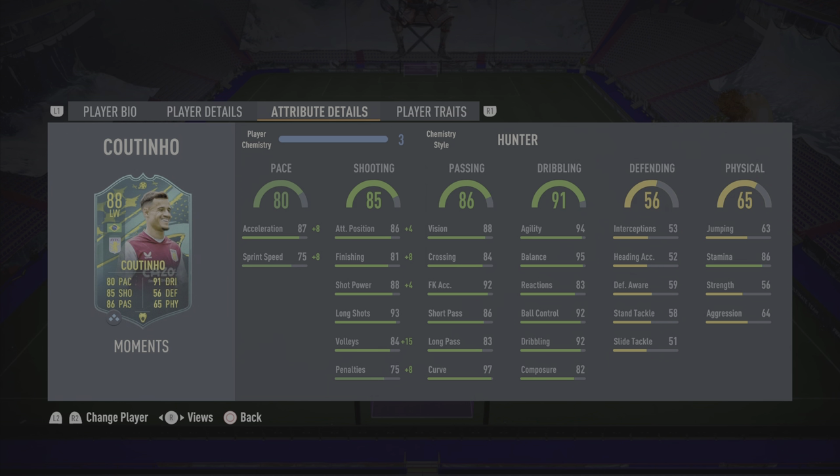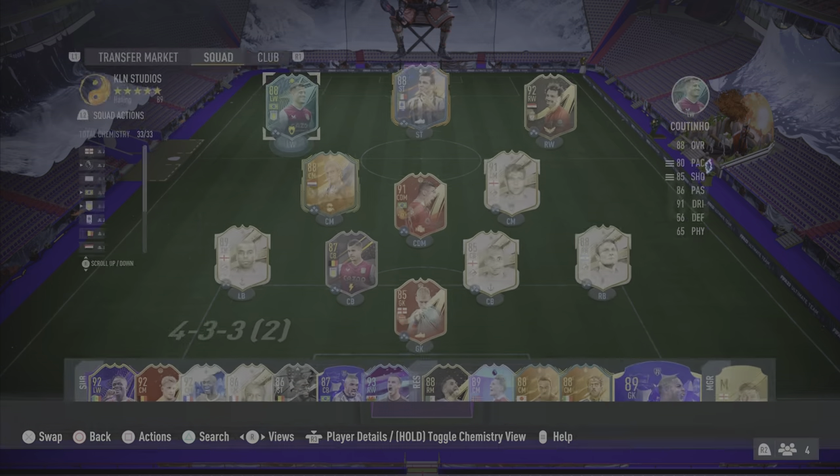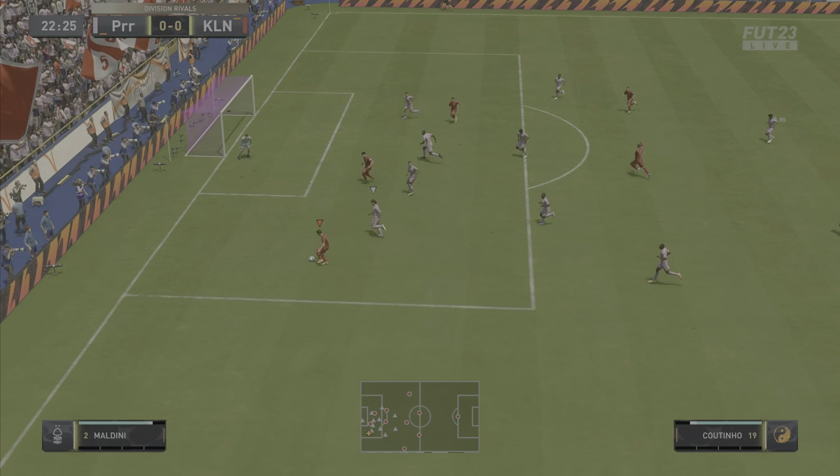92 ball control and dribbling with 83 reactions and 82 composure. Defending on the card is more than decent enough to play at CAM. Physical is never Coutinho's strong point but he does have 86 stamina, so I'm hoping he can last a full 90. No finesse shot trait still somehow, but he does have the flare trait and the outside foot shot trait. I'm going to play this card at CAM, striker, and left forward.